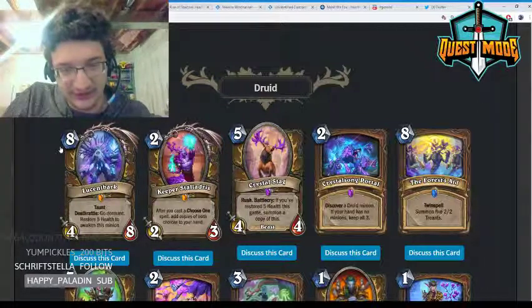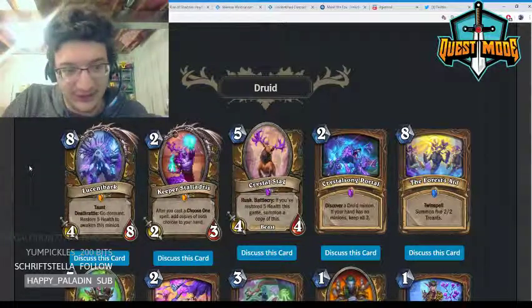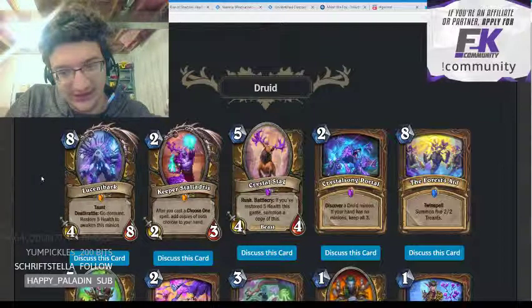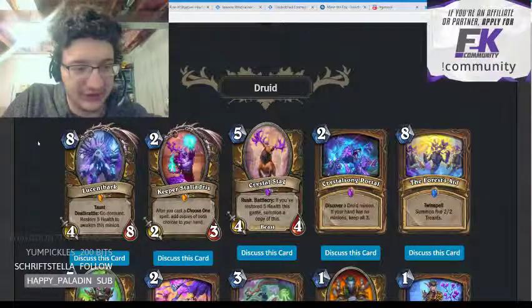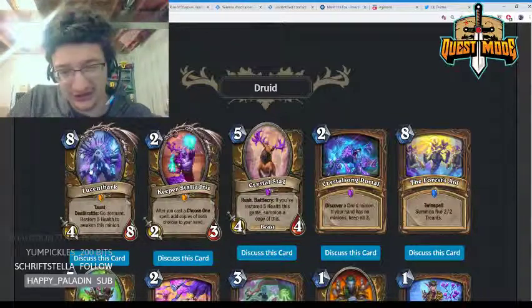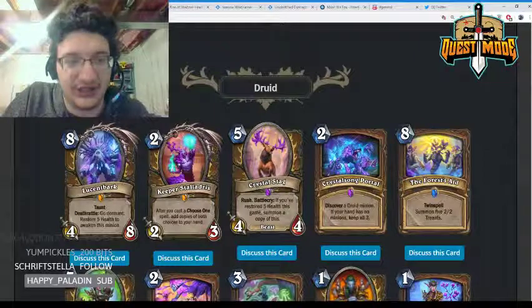Let's get right to it. Starting with Druid — Lucentbark, eight mana with taunt and a deathrattle: go dormant, restore five health to awaken this minion. I think this card has potential in taunt Druid, but I don't expect it to make the cut because it's competing with Primordial Drake and Witchwood Grizzly, and I think both of them are much better.